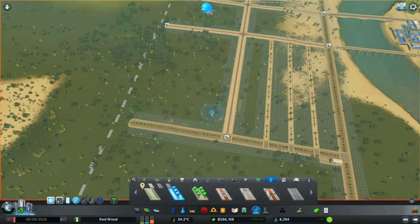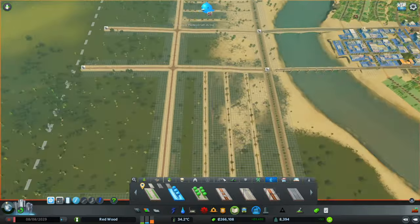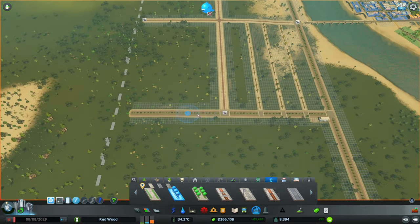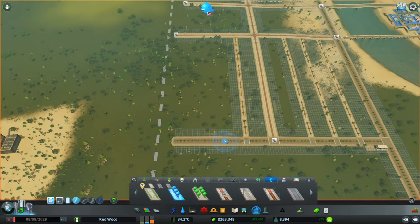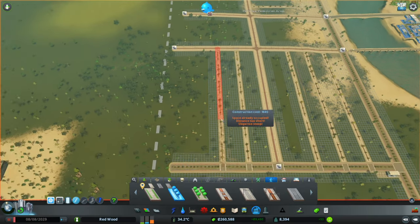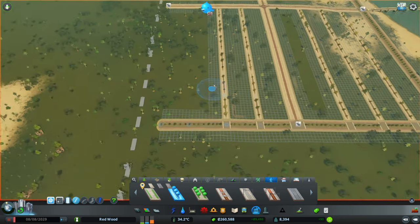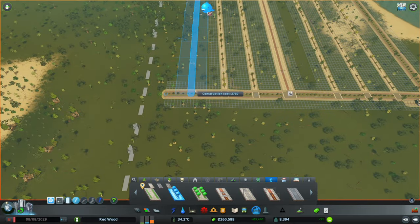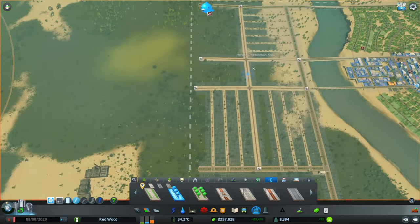And we're going to outline this whole region with tram tracks. I think this could be the parks down this side — we can have some unique buildings in there. Let's go with this one — straight in there. And I think this side will go with three, if I can actually fit that guy in. There we are, that's better. I think three's good.